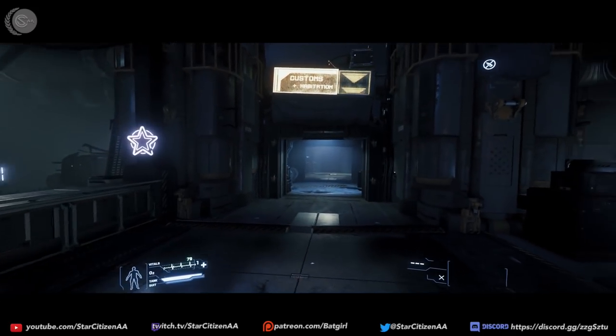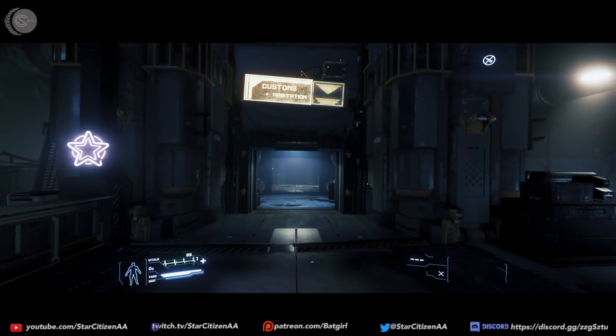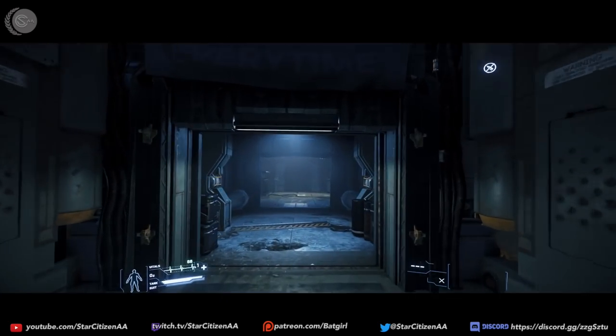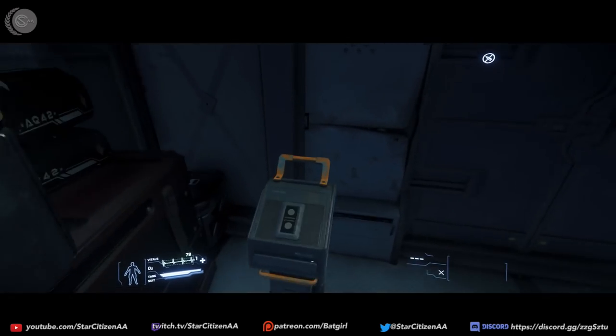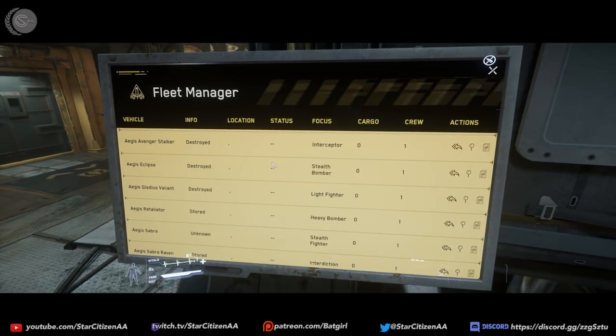It looked like it was a very basic interaction — you walk up to the ship, hold down the F key, point your cursor at it and click. It's kind of like buying anything else in any of the places in the game.